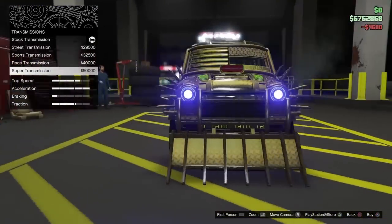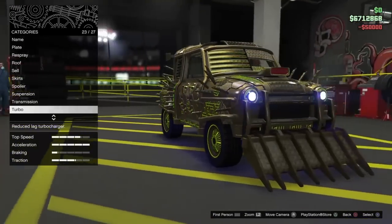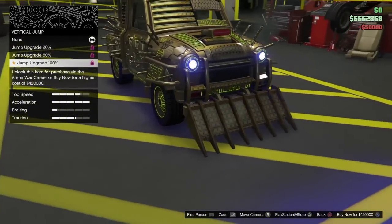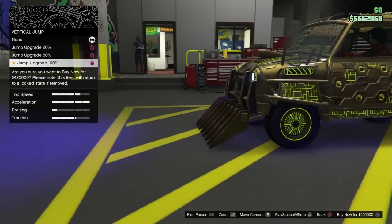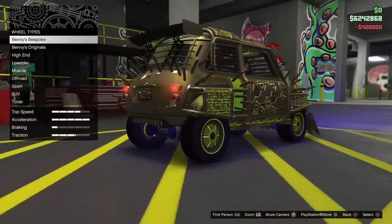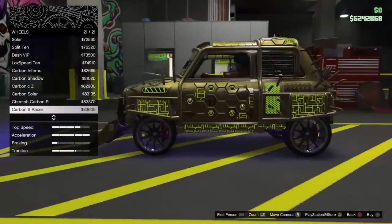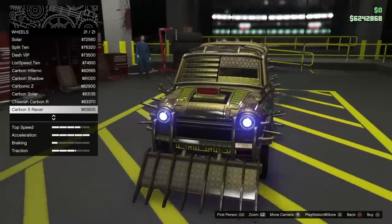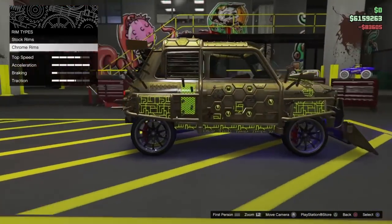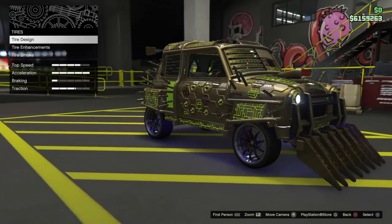Get a Transmission and get the Super Transmission at $50,000. Get the Turbo — get the Vertical Jump, which is $420,000. Now for the Wheels, go to High End, go to Chrome, and get the Carbon S Racer; it's $83,000, number 21 out of 21.